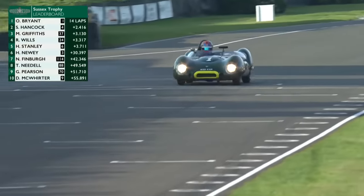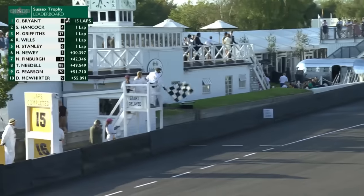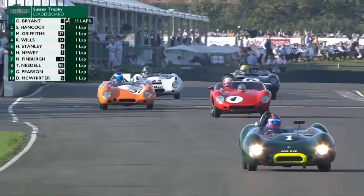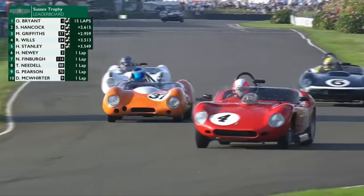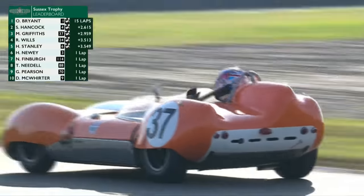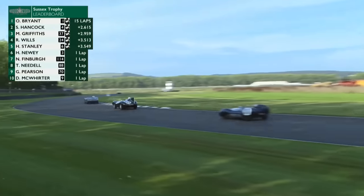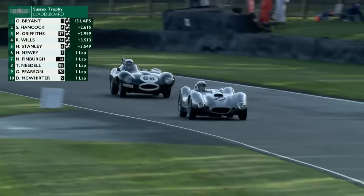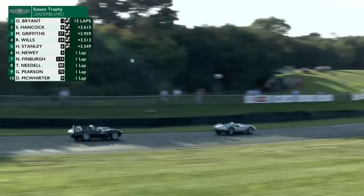Here is our winner - Ollie Bryant has done a superb job! Pole position, he didn't get off the line well but he delivered in the race itself. Ollie Bryant takes the victory in the Sussex Trophy in the Lotus Climax 15. Second goes to Sam Hancock by a tiny margin in the end. Miles Griffiths takes third - he started fourth but beat Roger Wills. Harvey Stanley ends up outside the podium but takes fastest lap with a 1:29.9, finishing fifth.